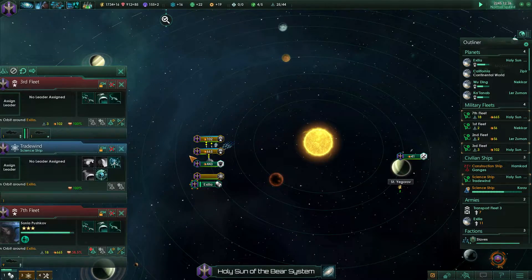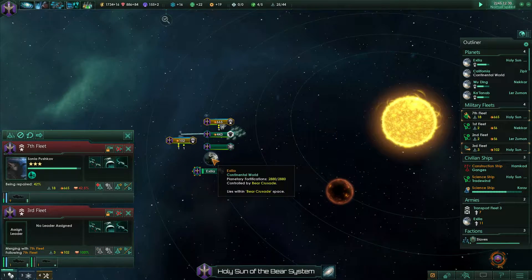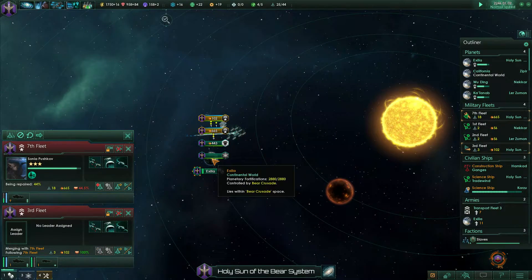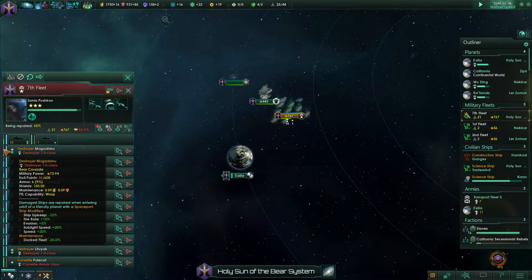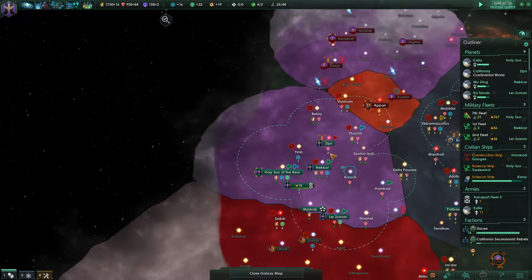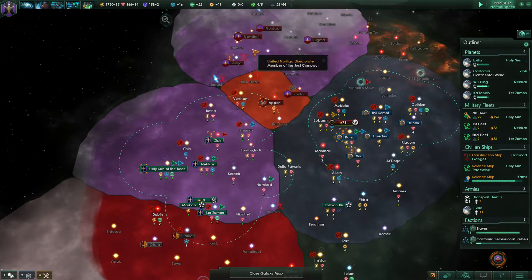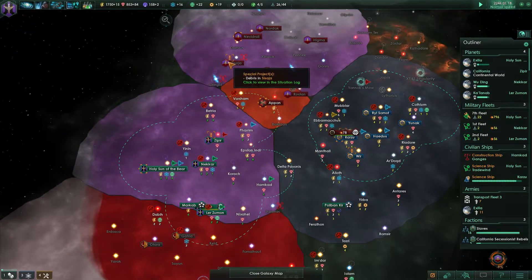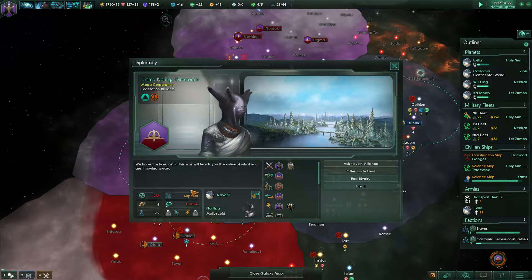Let's join these two fleets up. Bring them up and have them orbit over the planet so they can repair up. They were really quite weakened from that. We definitely stuck around too long for that battle. It would have been better to keep the ships we had as opposed to trying to take down a lot of their stuff. We are still significantly weaker than them.